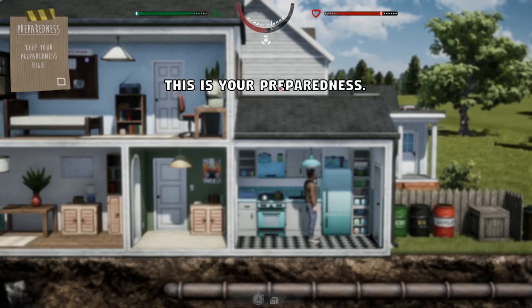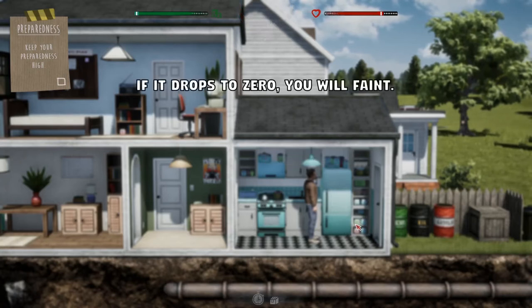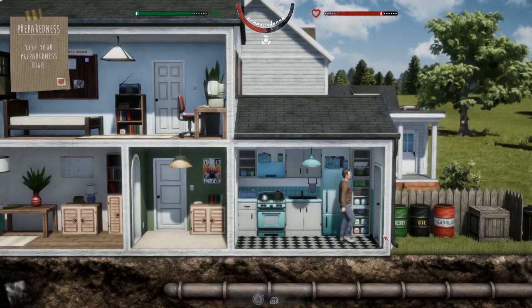This is our preparedness meter thing - it's your most valuable stat. If it drops to zero, you will faint. Stay well fed and well rested to keep it high. Will do, buddy.